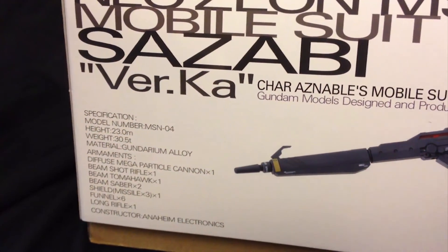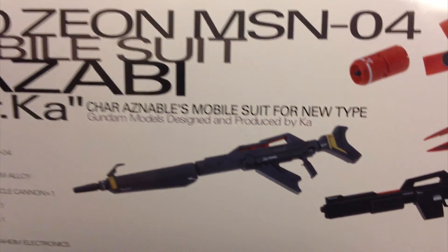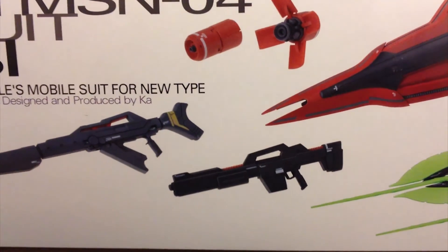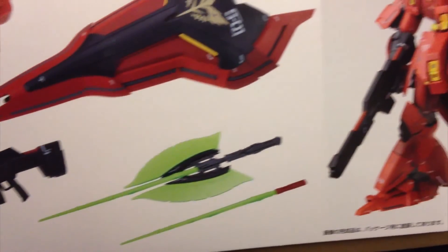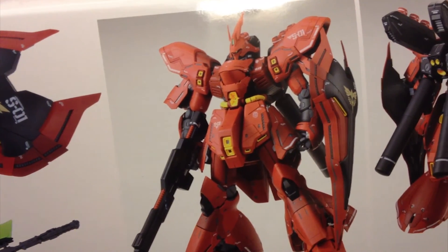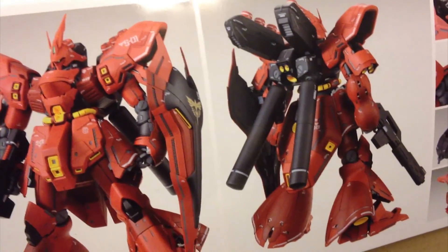On the side of the box we have all of the specifications listed. We also get to see some of the weapons you're going to get: the long rifle, the beam shot rifle, the shield with missiles inside, the funnels, the beam tomahawk, the beam saber. And over here we get to see our first real look at what the kit will look like completely painted, without the transformation bits, plus the back shot.